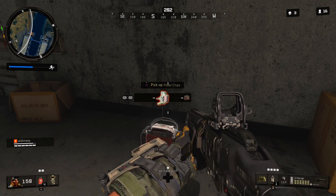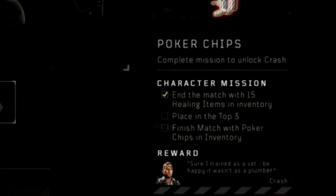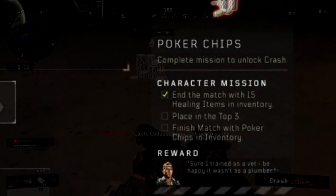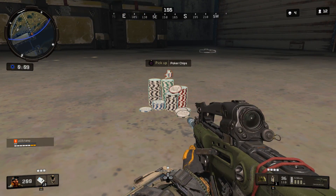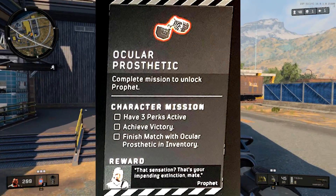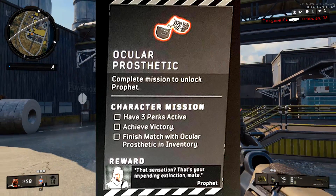Next up is Crash. You're going to find these medic bags, and some of them are going to be poker chips. With these poker chips, you just need to end the match with 15 healing items in your inventory and place in the top three. 15 healing items include 15 bandages or 15 med kits — either of those.